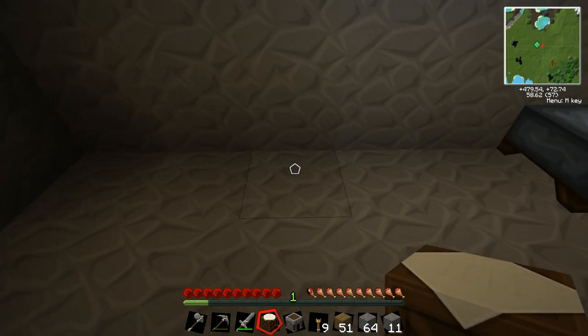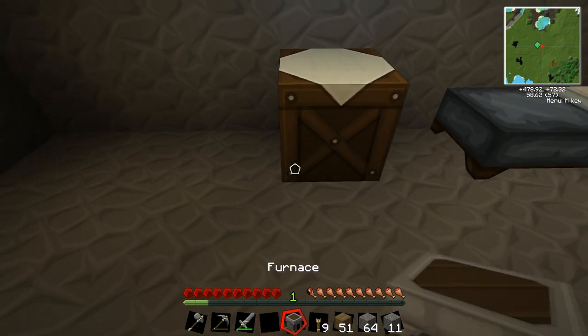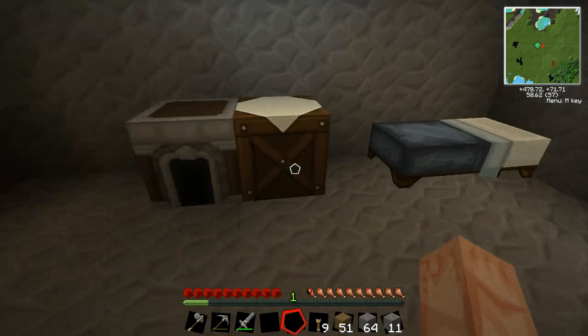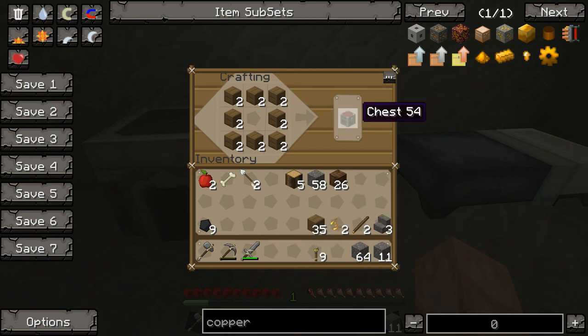Let's put the crafting table right there. We'll go with the furnace right next to it. Now I want to get a chest made — a couple of them in fact — because I'm gonna be doing quite a bit of farming and gonna run out of space really quickly.